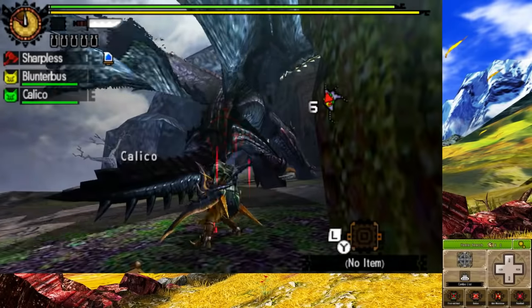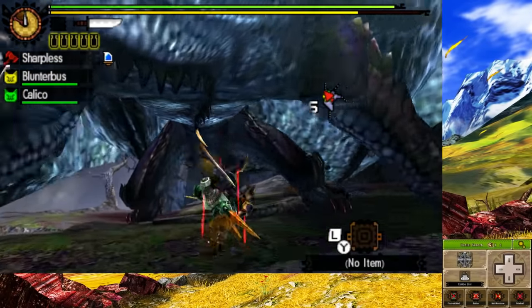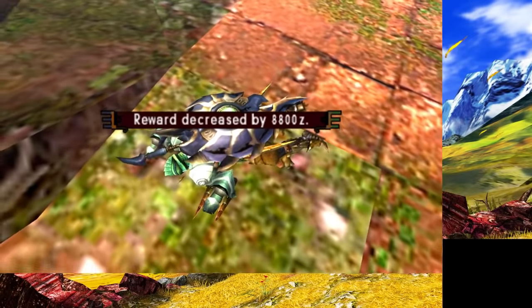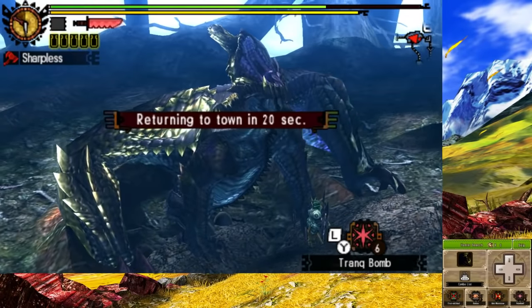Now we need to do an urgent quest to access the G3 quests — Chaotic Gore Magala. Despite how hard he was hitting, I was actually enjoying the fight, mostly because of his epic theme song. However, I did fail this quest twice, not because of sharpness, but because of how much damage he was inflicting. After a fourth attempt, I managed to get him down with one faint left. That was really fun.